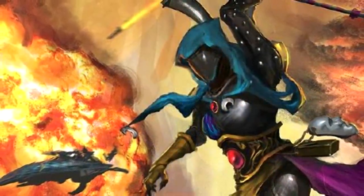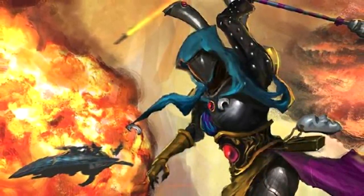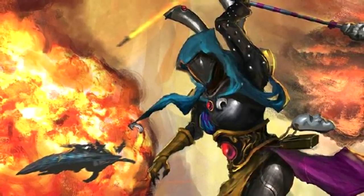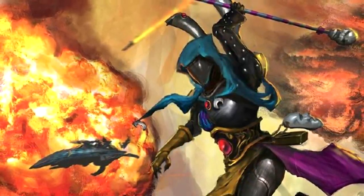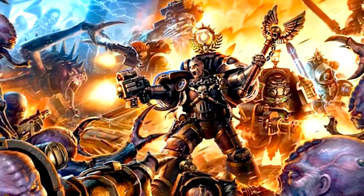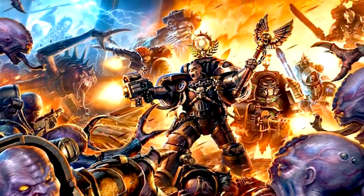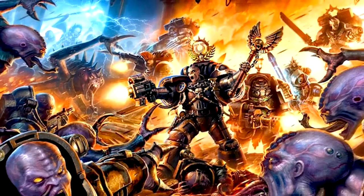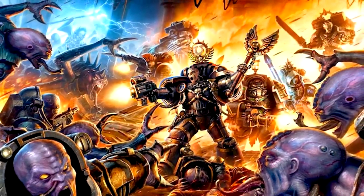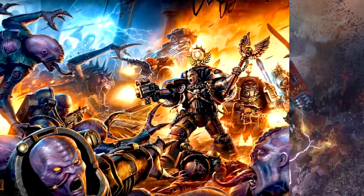The first step is to message Frontline Gaming and get your event approved to be part of the ITC. This can be done manually or through the Best Coast Pairings app — I recommend using the app since it's incredibly convenient for tournament organizers. Your ITC event can use any missions you choose and any house rules you choose. I recommend making sure to let the players know ahead of time what route you are taking for transparency, otherwise you might anger some players who are expecting different missions and they might not return for future events.